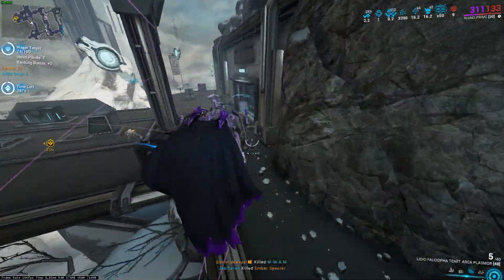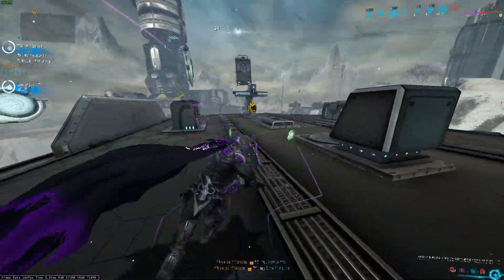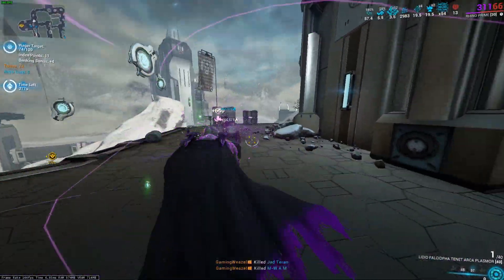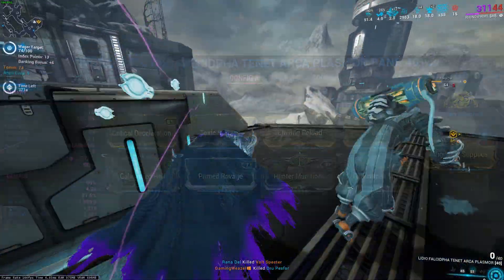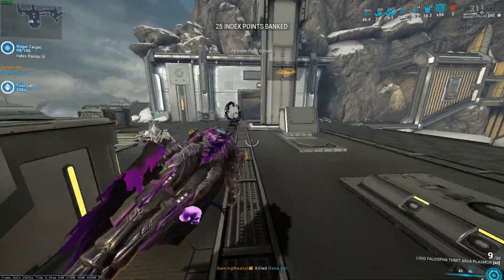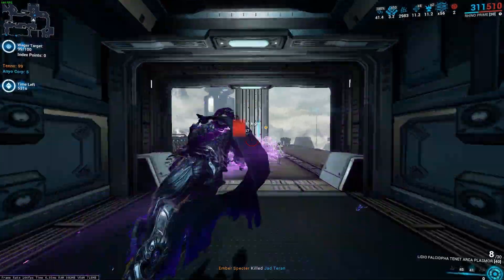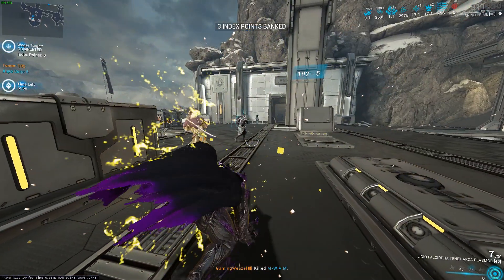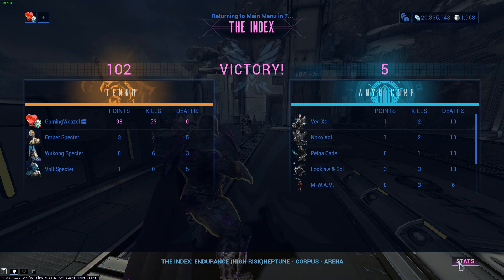This mission is usually going to take you around 5 minutes and it's not going to be that hard. The weapon I use for my solo runs is the Tenet Arca Plasmor — this weapon decimates enemies inside the Index. When you're playing solo, you also have little bots running around which can die and give you extra tokens. So basically you're going to be getting 1.4 million credits per run, around 5 minutes, staying to 100 points. Rinse and repeat.